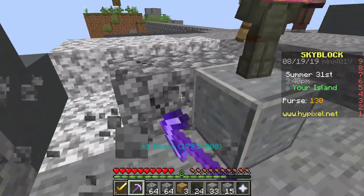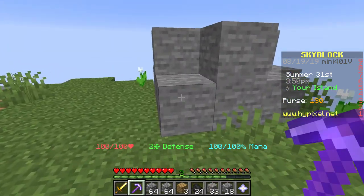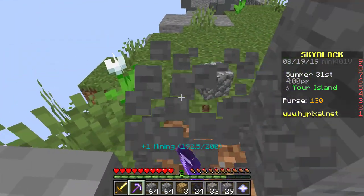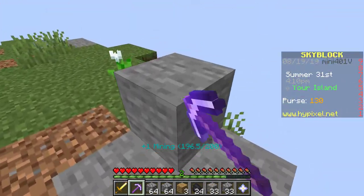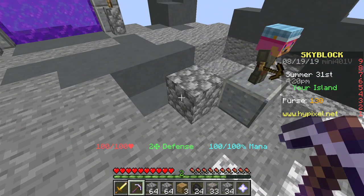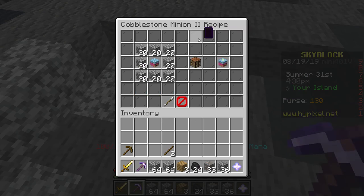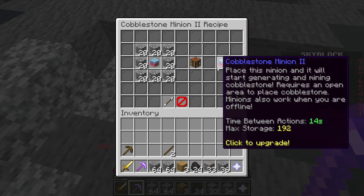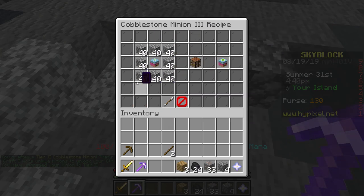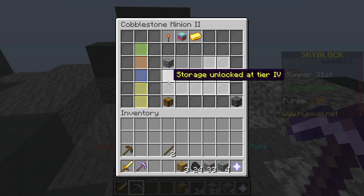I need 180 cobblestone to upgrade the generator. So that's not very good. I guess I'll just start flattening out this island. After this rock right here, I should have enough cobblestone to upgrade the generator — at least I'm hoping. I didn't do any math, just kind of a guess. I did upgrade my generator to level 2. Now what do I need for level 3? Basically twice the amount of cobblestone. That shouldn't actually be too difficult, because now I'm getting a bunch of cobblestone from here.